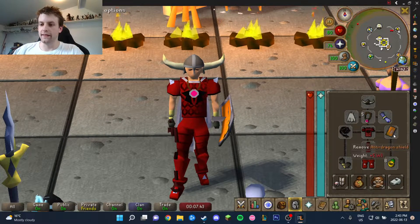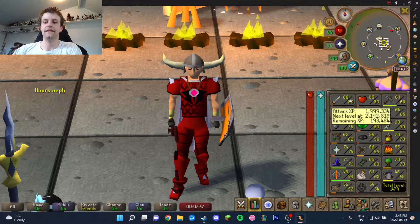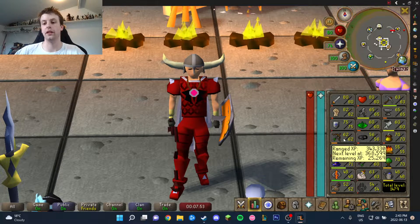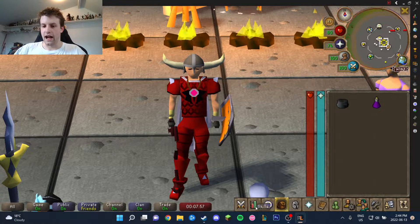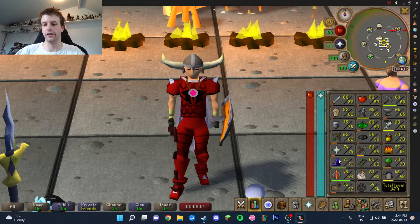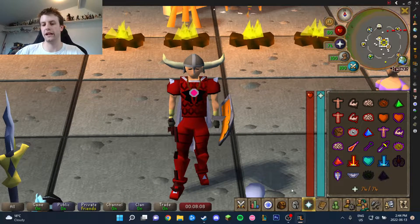So to kill green dragons, this is what you're going to need. You're going to need at least 70 attack, 70 strength, and if you're going to do this with range then you're probably going to want 75 ranged. Don't bother with magic. And you're also going to need 43 prayer, because I'm going to show you how to prayer flick properly and you will never run out of prayer. So you want 43 just so we can protect from melee.